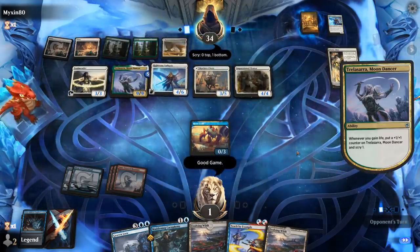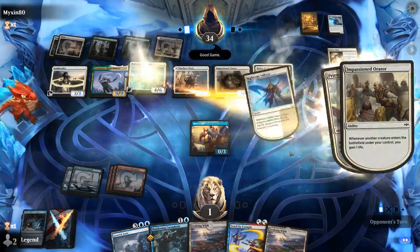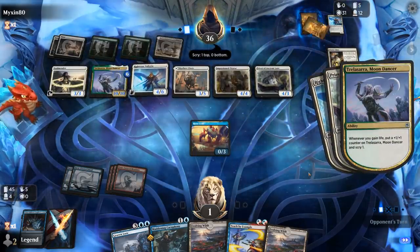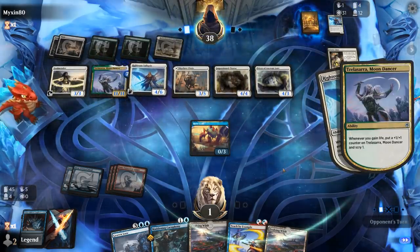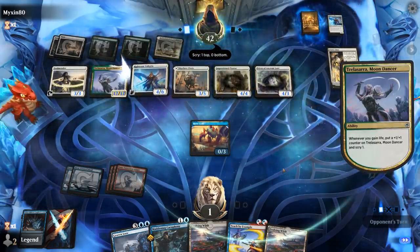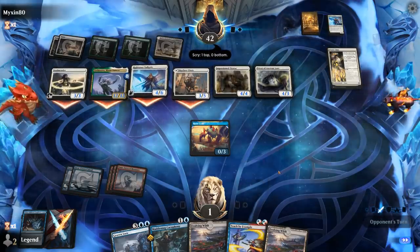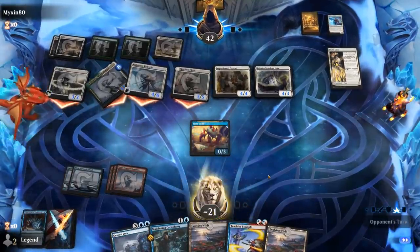I can jump-block with the Moondancer, still taking 10 damage at least. Opponent's drawing with the Priest — playing with fire here. Still 4 cards remaining. On to the next one.